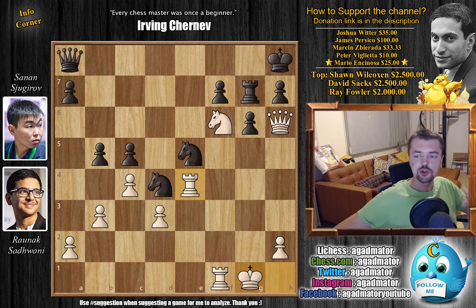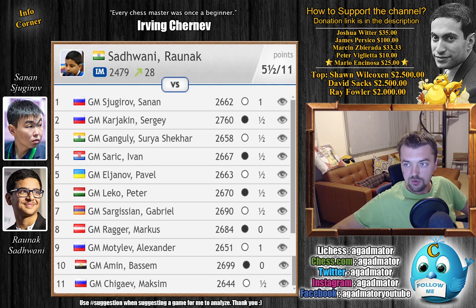I would like to show all of the players he played against, because it's very important to illustrate how much he deserved his Grandmaster title. Round one: Sugirov — we've just seen that game and he won. Then look at the monsters he faced: a draw against Sevei Karak, a draw against Surya Shekhar Ganguly, a draw against Ivan Cheparinov, a draw against Pavel Eljanov, a draw against Peter Leko. All of these are big monsters and every opponent is almost 200 rating points higher rated than Savani. Then a draw against Gabriel Sargissian, then a loss against Markus Ragger, but he immediately bounces back with a win against 2651-rated Grandmaster Alexander Motylev.